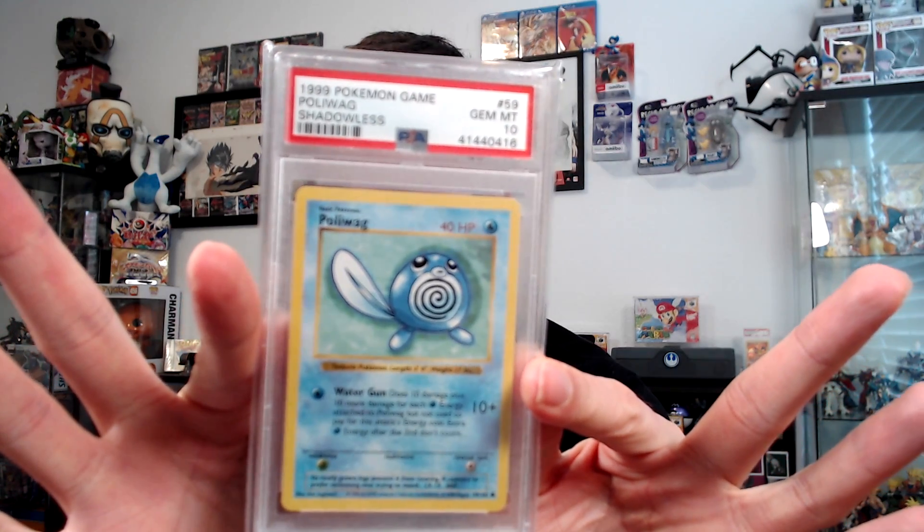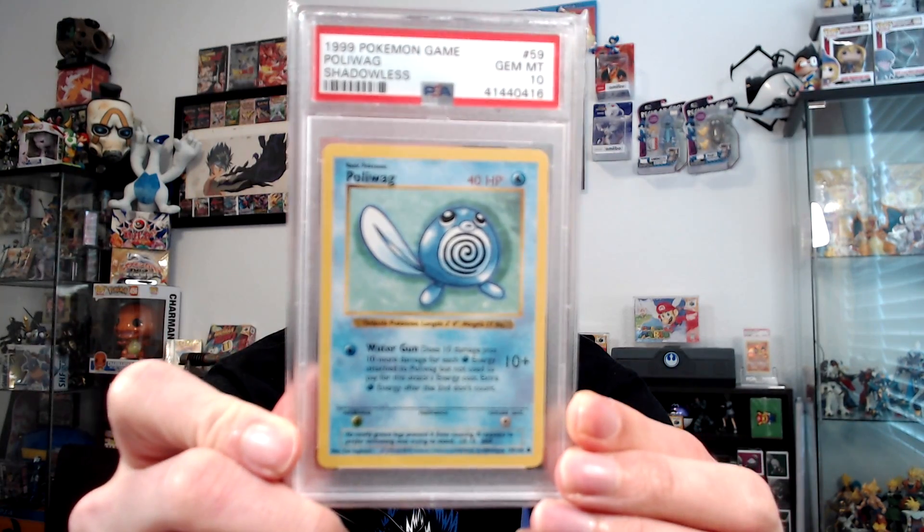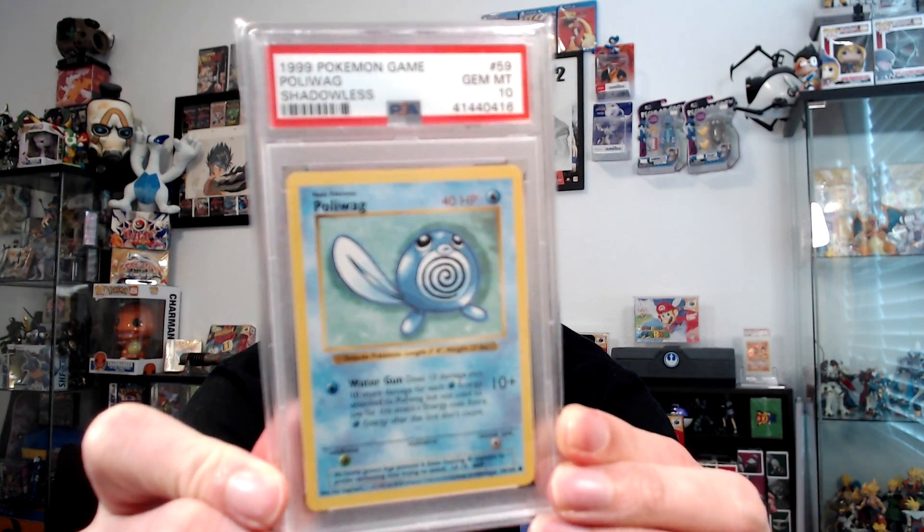This will be my third trade. My first starting card was a Charmander, my first trade got me a PSA 10 Shadowless Polywag, and now this is my second trade going off to a new home today. I just picked up the new cards. If you have anything you want to offer for the next card, you can email me — check my Twitter bio for contact info.